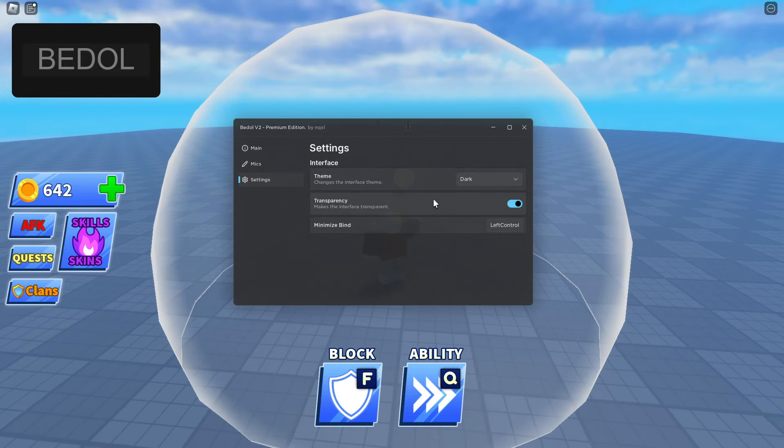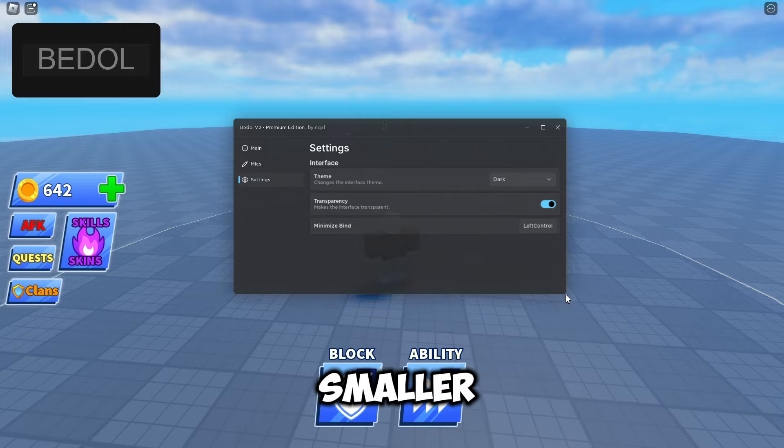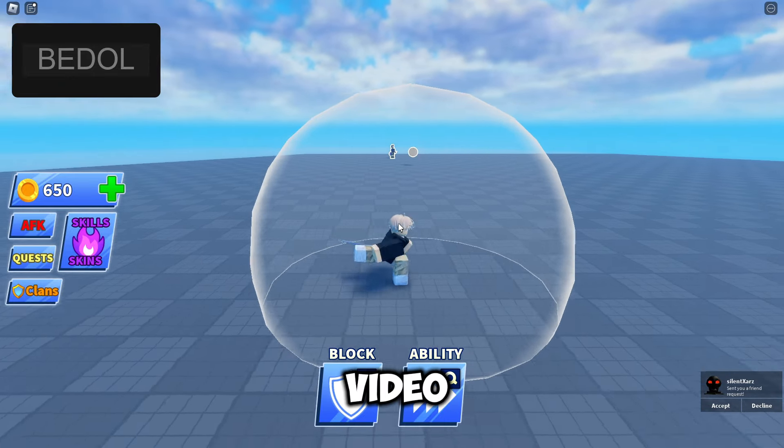In the settings here we've got theme, transparency, minimize binds, and you can obviously make the UI bigger or smaller by dragging the bottom corner. So that is basically everything in today's video.